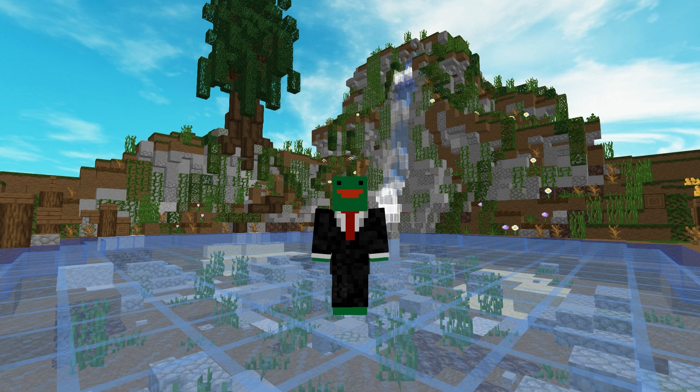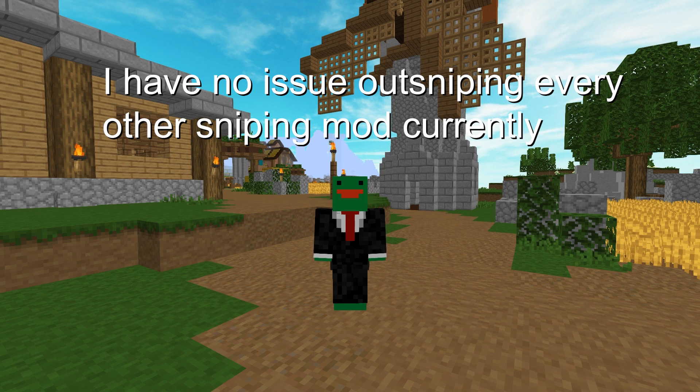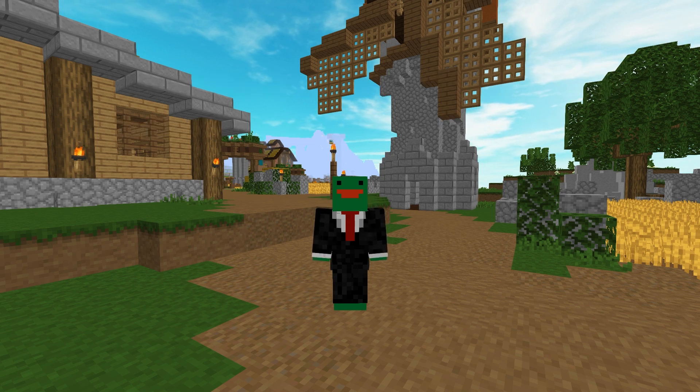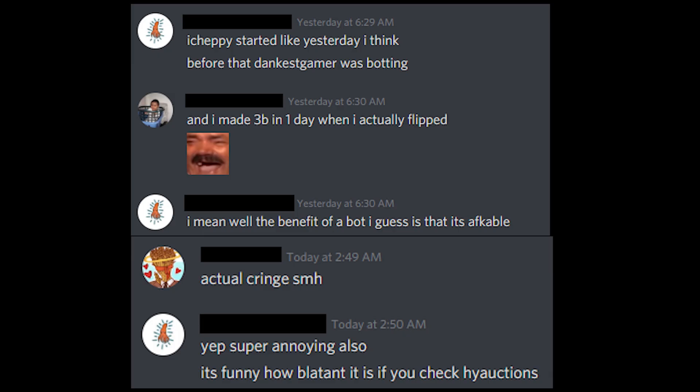What's even crazier is that the mod is not fully done and will improve a decent amount when it's fully finished. Other sniping mods do exist, but the Aspect of the Flipper is coded very well, and it's currently faster than all the buyable sniper mods on the market. In fact, the mod is so good that after testing it for 5 days, I was accused of using macros to buy auctions with zero evidence, simply because I was buying insane flips before other top sniper mods.